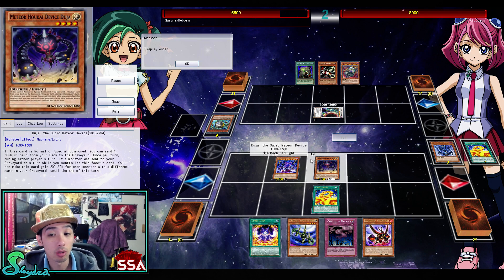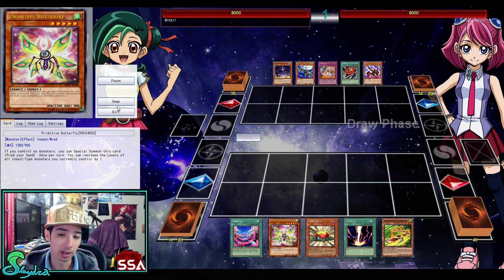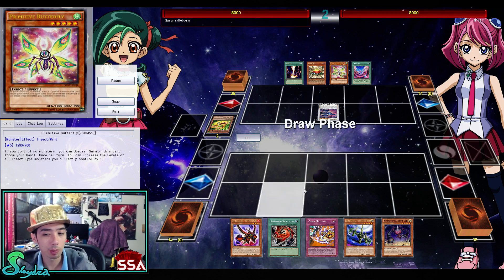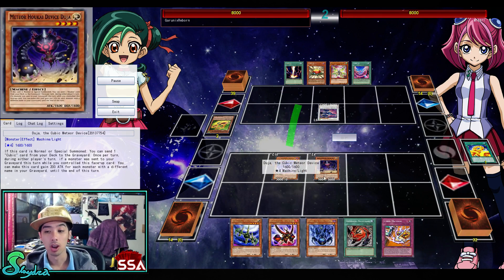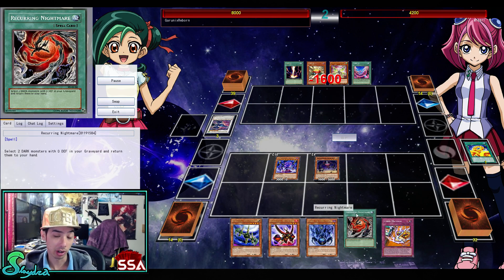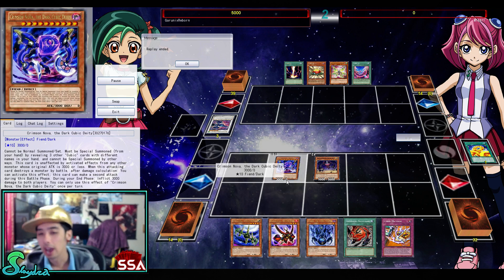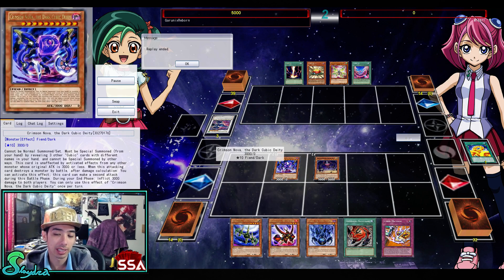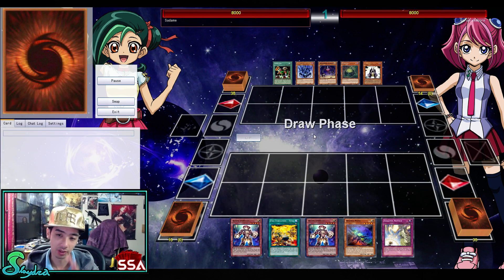Duja sends one and then gains 200 attack for each monster — really simple stuff. The other card increases attack as well. Just quick little examples of different ways you can finish off your opponent, because I think Cubics are going to be slightly meta. They have a lot of potential — they're relatively fast, have great search ability, and have wombo combos with Chain Material to search out extra free stuff. Recurring Nightmare is a really good card because it lets you add two DARK monsters with zero defense. Nova and Duja make game really fast — most decks just can't deal with a 3000 attack monster that attacks twice and then burns for another 3000.